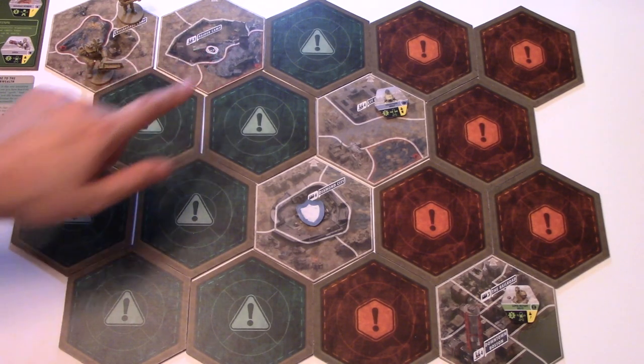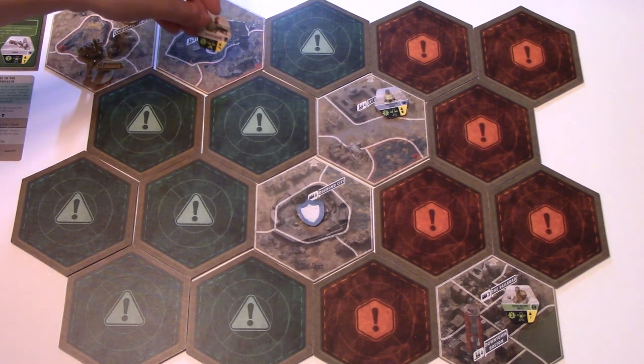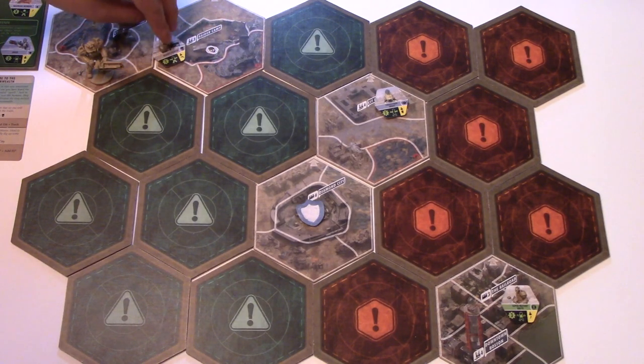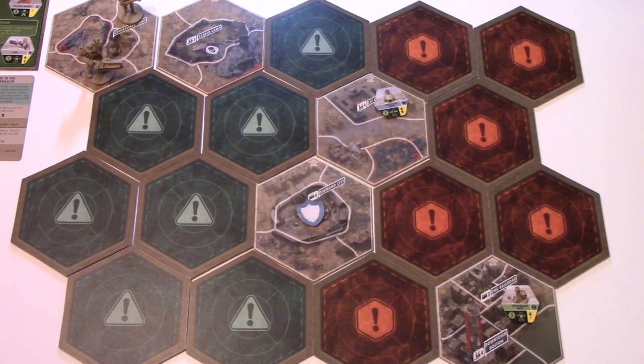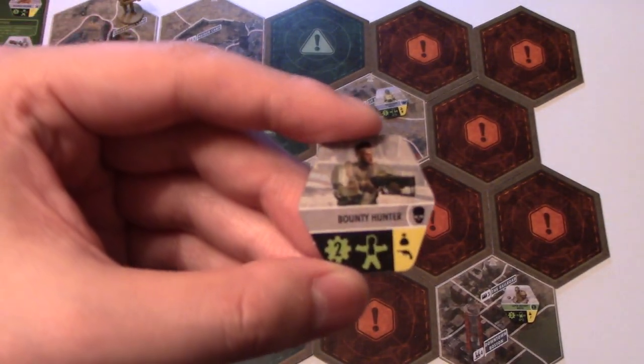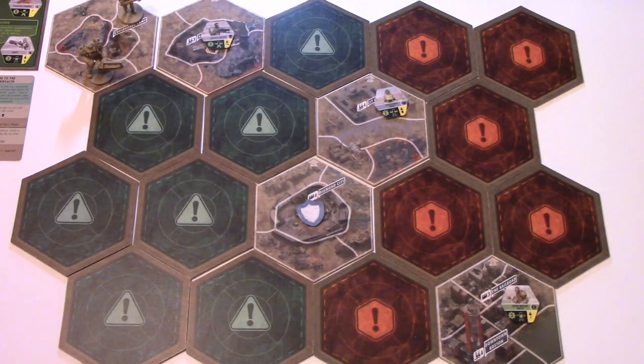The tile has a skull symbol, meaning you draw a skull enemy and place it face up. This is the Raider Camp, and what spawns is a Bounty Hunter. Once revealed, the enemy is considered active because it's face up. If face down, it's considered inactive. Inactive enemies do not move or attack and cannot be attacked by players.